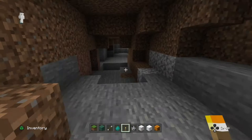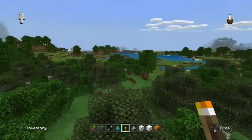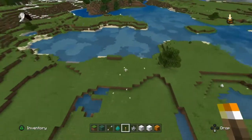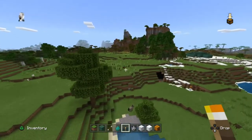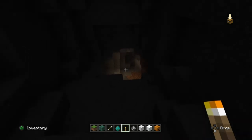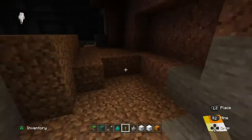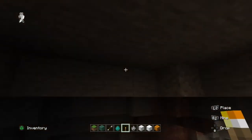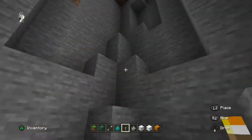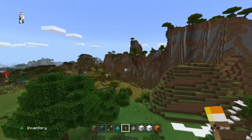Now I'm going to show you the other things - there are way more things. One of these things is that it has a stronghold. Let me show you where it is. But first let's check out the mountains because there's something there. By the way, there's also this huge deep cave - it's a really deep cave. I did put some torches down here. It's big so you totally need to check this place out.